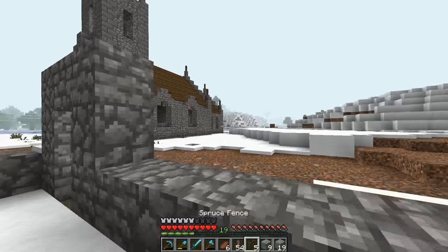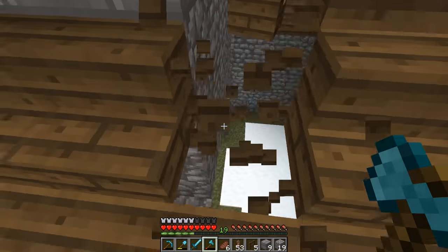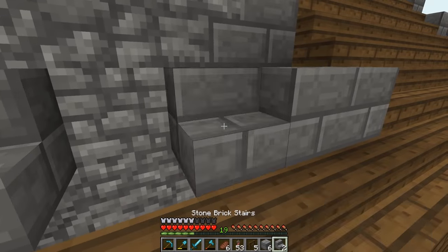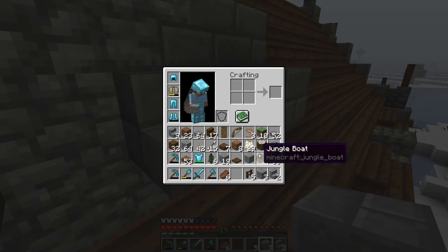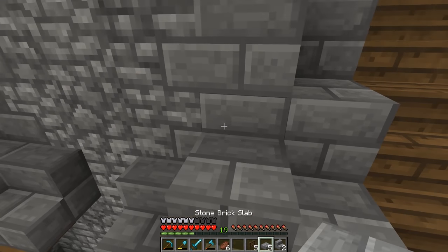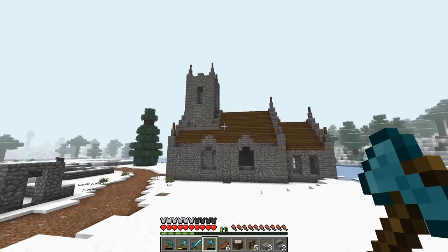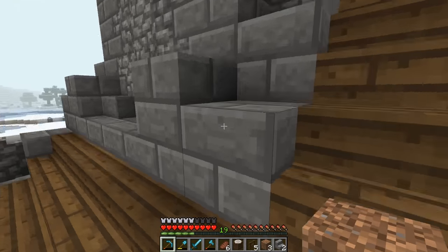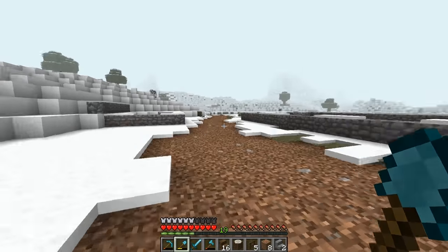I wanna have some slabs and stuff too. We can at least try this out while we're waiting for that to cook. Bring this up — I'm thinking slab, slab, slab. Maybe let's see — pick a couple slabs. If that doesn't work, we can put a wall there. Let's see how that looks. That looks okay. Maybe knock out that corner one. By the way, sorry if I sound weird or different today — I completely rearranged my room.